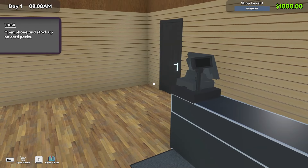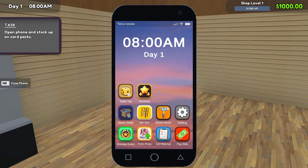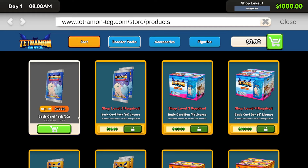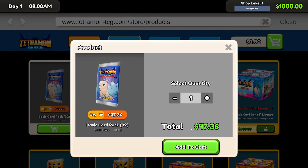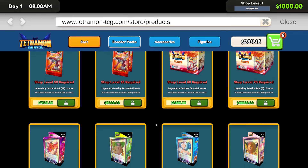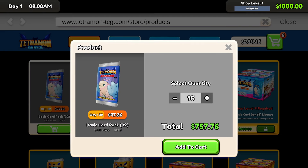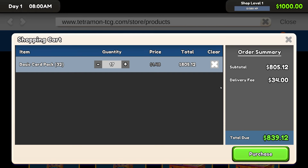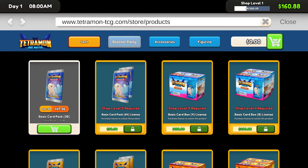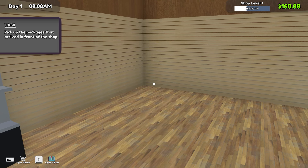Open phone and stock up on card packs. How do I open my phone? Oh — Stock Order. I've got a thousand dollars. Let's buy a quantity of 32 basic card packs. I know that just comes with 32 cards in a pack. We'll buy six of those. Oh, I don't think I can buy anything else. Well, I'll just buy all of them. Add to cart — $839 worth of stuff.